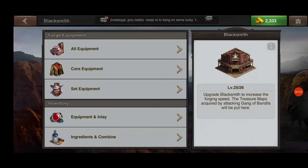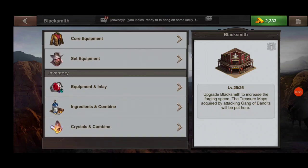Hello everybody, welcome to West Game Tips and Tricks. This is Mickey Freeman and today we're going to talk about core crafting and forging core equipment. We're already in the blacksmith here, so the first thing I want to do is walk you through the ingredients and combine process.